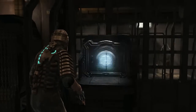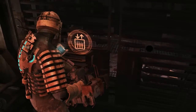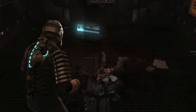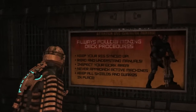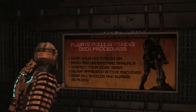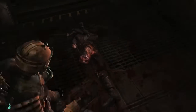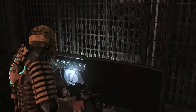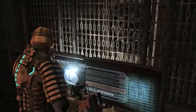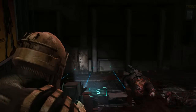I'd like to upgrade, then call that elevator. The mining subject is offline for some reason, Isaac — I'll see if I can run a bypass. Let's make sure we follow the safety procedures: keep your rig synced up — well, we're synced up with the ship. Read and understand manuals. Inspect your work area. Never approach active machines. Keep all shields and guards in place. That sounds reasonable. No offense to you, reasonably deceased guy, but I'm gonna hack off your limbs now. And if I remember correctly — remember how in the last episode I talked about never being attacked in an elevator? I think I get attacked in this one. So we're going to find a nice corner to sit in and then blast the legs off of him.